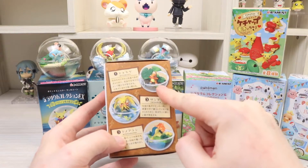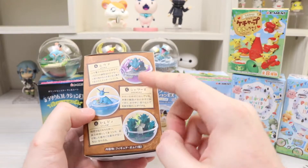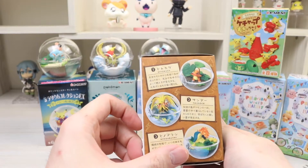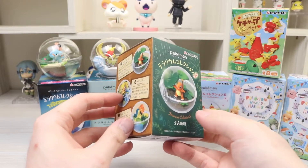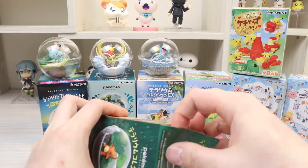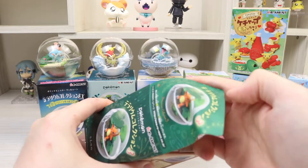There's Charmander, Zapdos, Cyndaquil, Misdreavus, Celebi, and Vaporeon. I'm not into any of these too much, but Charmander is pretty cute and probably Celebi as well. I think I'll probably aim for Charmander though — that's first choice.